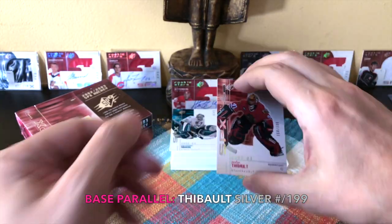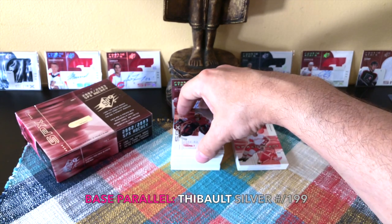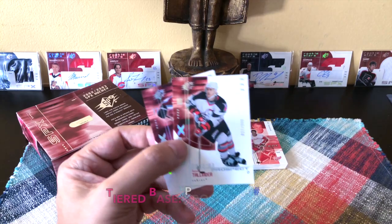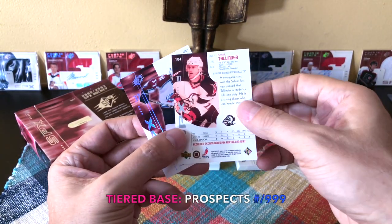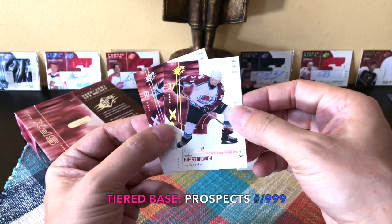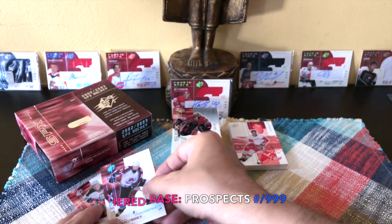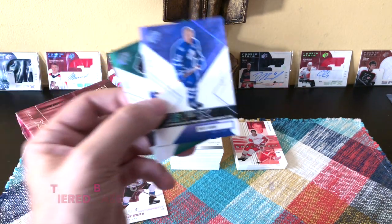Jocelyn Thibault came to the Habs in the Patrick Roy/Mike Keane trade - a brutal trade. He was 10th overall in 1993. Regarding prospects, we received two: Tallinder, a 40th overall in '97 who played with New Jersey and Buffalo, and Chris Krstanovic, a fifth-rounder who didn't play much in the NHL. Those are our two prospects.